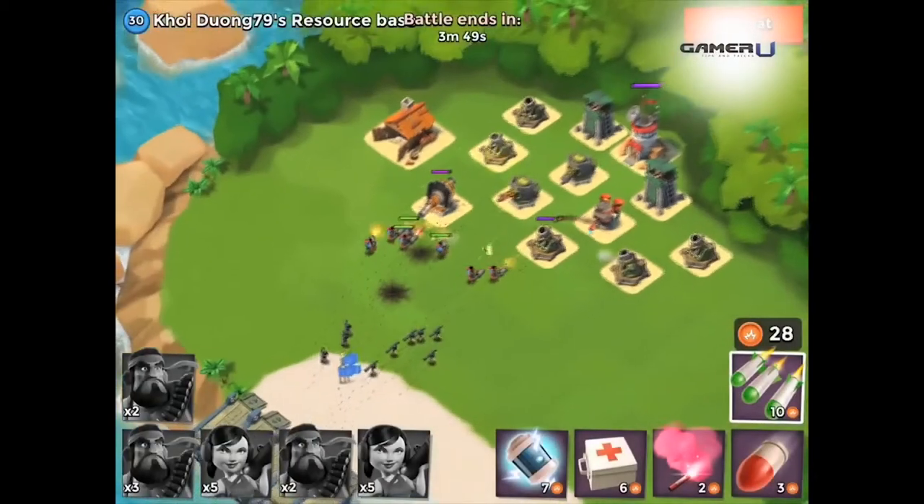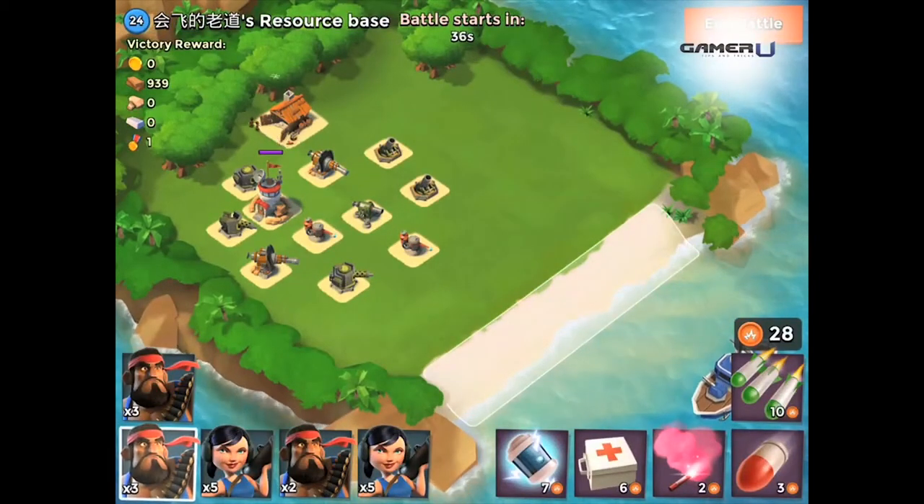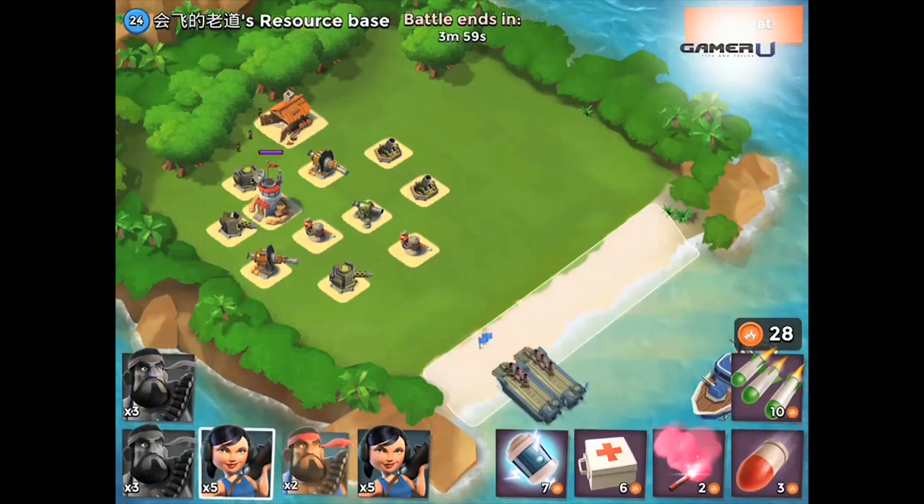This cannon is unlocked at Headquarters level 12 and is the 6th defense unlocked. The Boom Cannon is also one of the strongest defenses in Boom Beach and is very effective against high health troops.